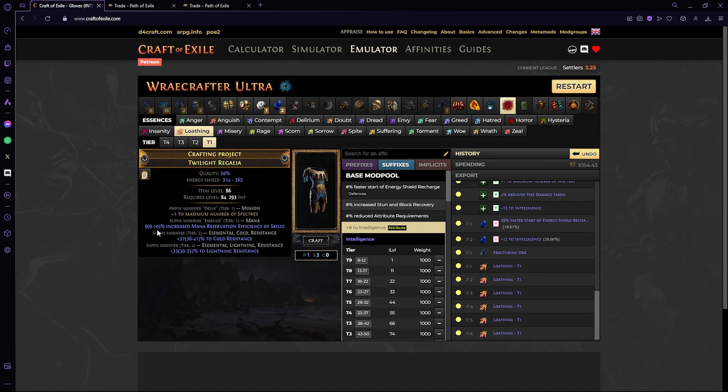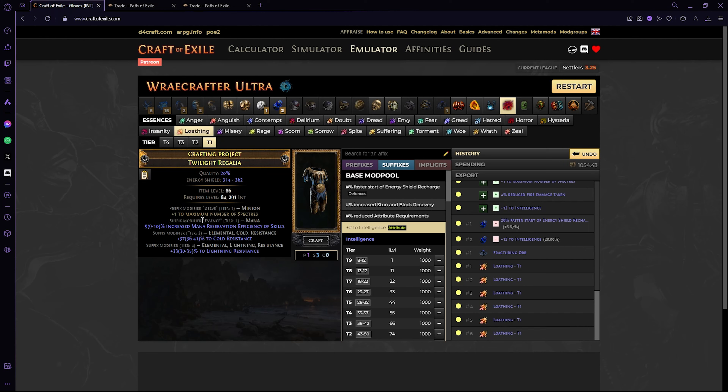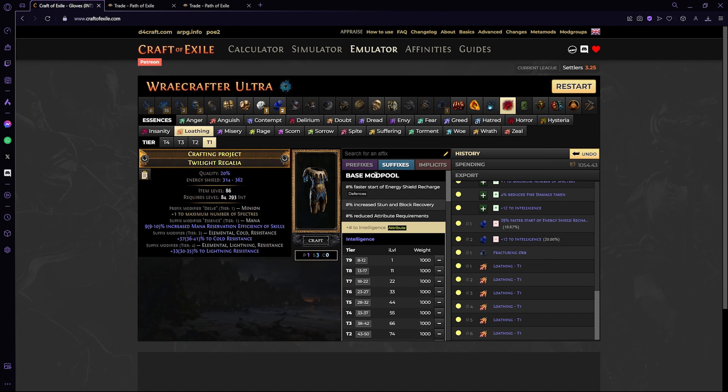You're just going to spam essences until you get decent resistances on your suffixes. We got nine percent reservation efficiency — we can keep rolling for ten percent or take it as is. Once you have this, we start working on our prefixes because suffixes are done. Suffixes cannot be changed from this point on. We have two options on how to proceed if your prefixes are not empty — or if during the suffix step it filled up your prefixes with garbage.